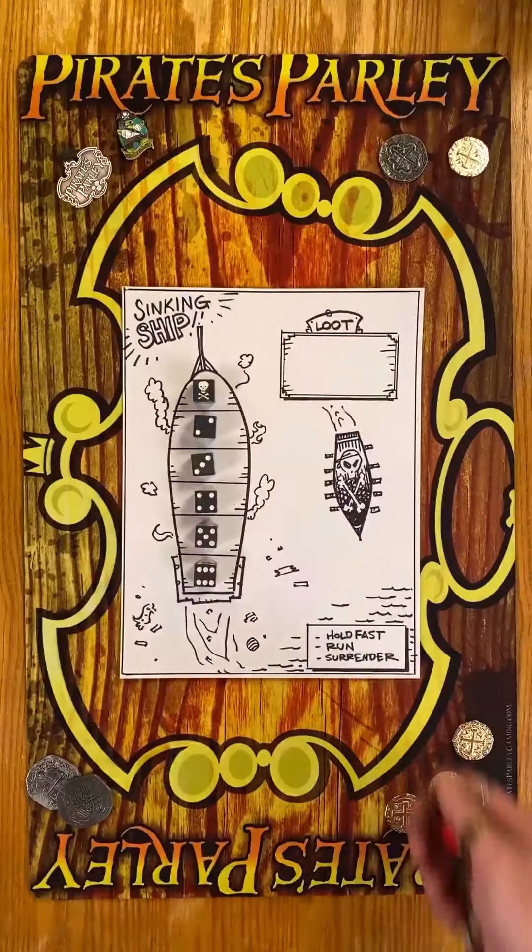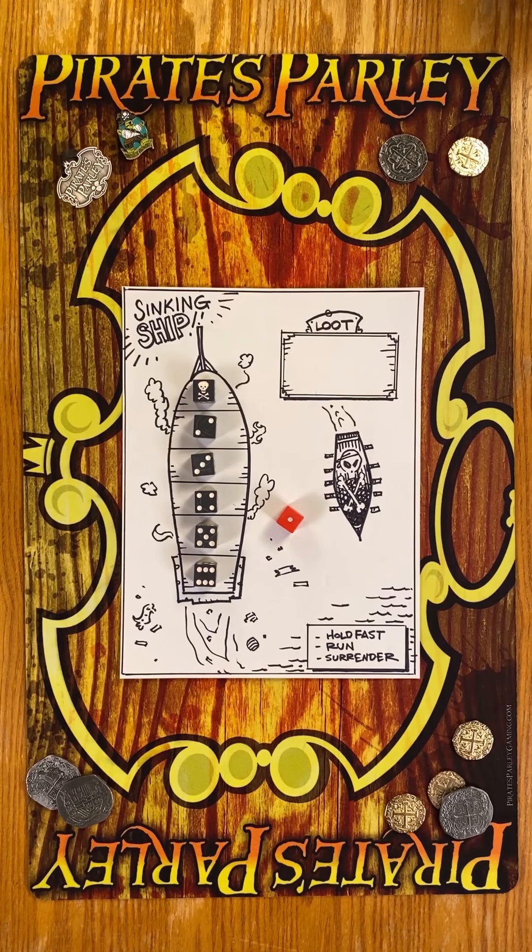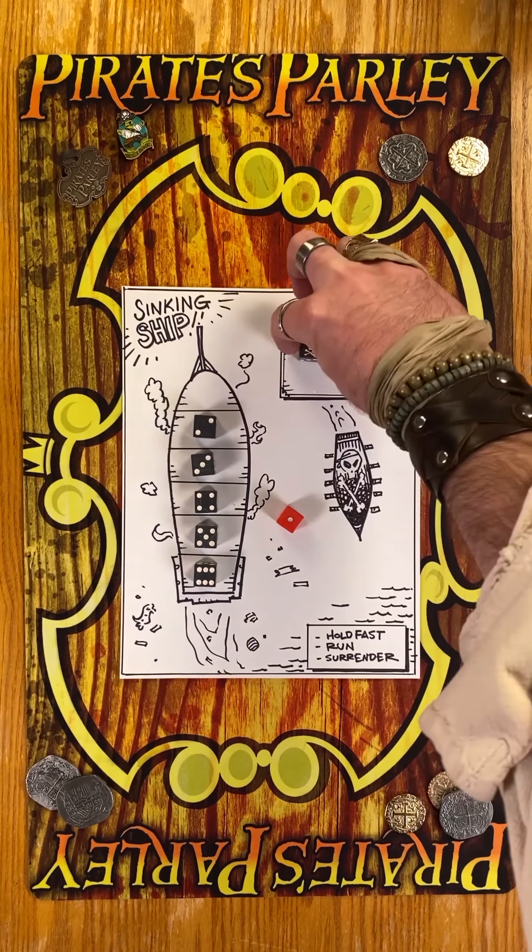A cannon die is rolled, which destroys one of the remaining decks on your ship, but then that die becomes loot — loot that you can collect if you survive the onslaught.